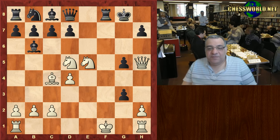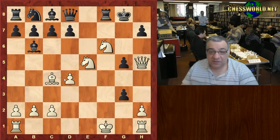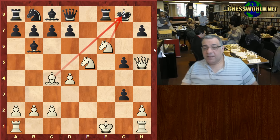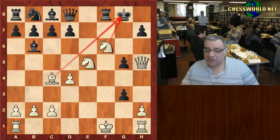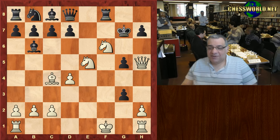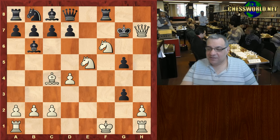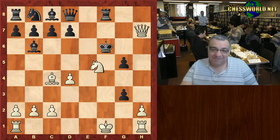Looking at the f-file it looks as though there might be some trouble for the white King, but white just took on h5, allowing the check fxg5 check. But here — guess what white plays? This check is answered with a double check, which means only the King can move. Nothing can be interposed. The King goes to g7, and then white finishes off very nicely with Queen takes h7 check, and there's only one move — Knight g4.